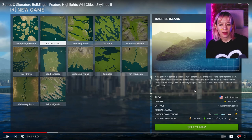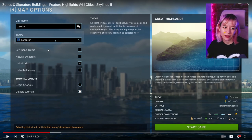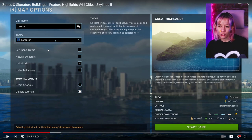Hovering over 'theme' says it changes the visual style of buildings, service vehicles, roads, roadsides, and traffic lights from the get-go, and then you can still change the style of buildings during the game but everything else remains as selected. I kind of get keeping the roads, road signs, and traffic lights the same, but I don't understand keeping service vehicles standardized — why can't service vehicle designs be based on the style of the service building we actually place down? Also, picking a European theme doesn't dictate what side traffic drives on, which is fine.